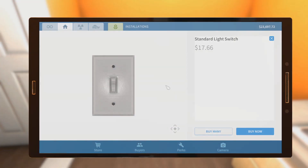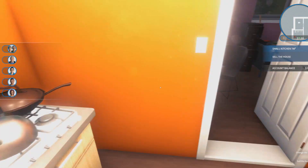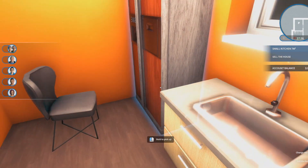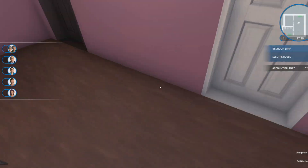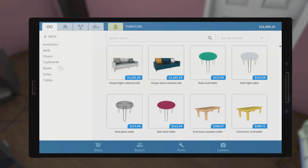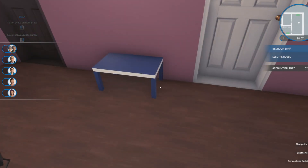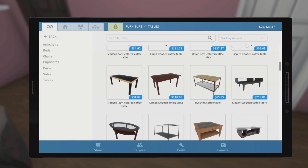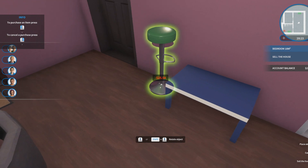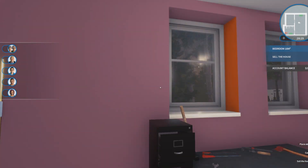We need a new fridge. The chair can come back now — put it here so the person that buys the house can have a nice view of the fridge. We should add a new table. There's the dining table. Get a chair for that — we'll get two chairs in case they have people over. Perfect.